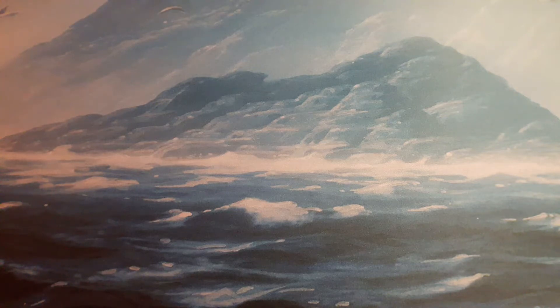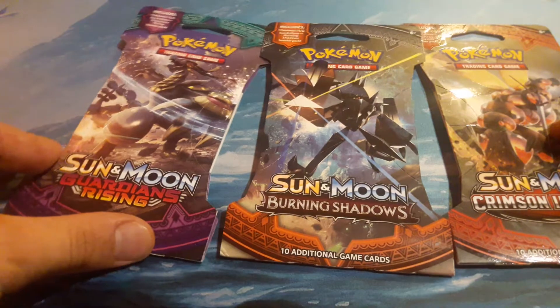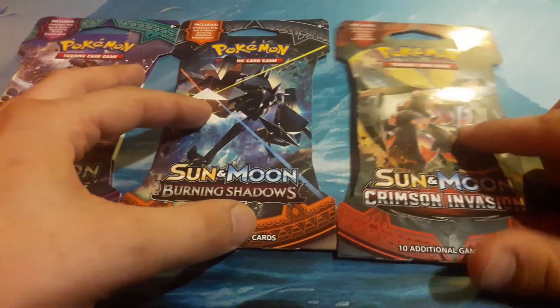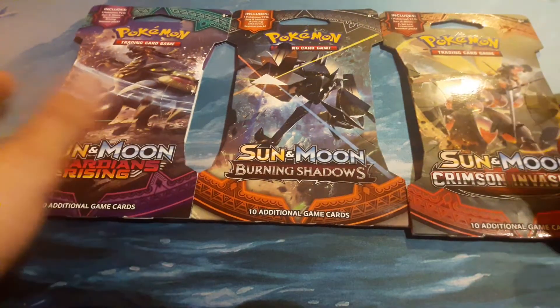Welcome back to another episode of MTG Revival. We have a special video here today. I got my son Bentley. Say hi, Bentley. Hi. And we got three packs of Sun and Moon: a pack of Guardians Rising, a pack of Burning Shadows, and a pack of Crimson Invasion. Which one do we want to open first, Bentley?